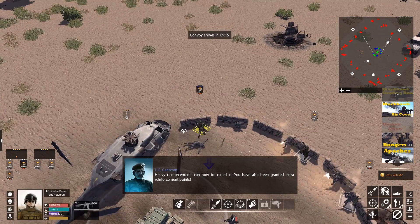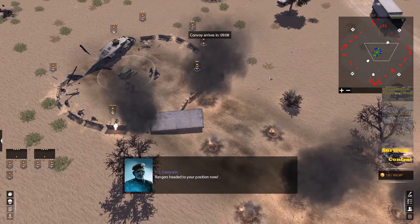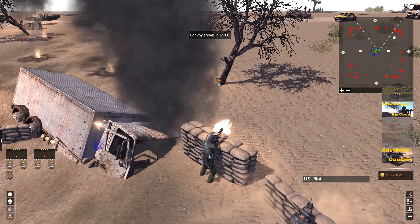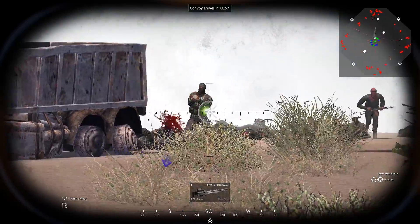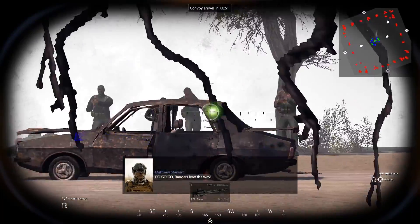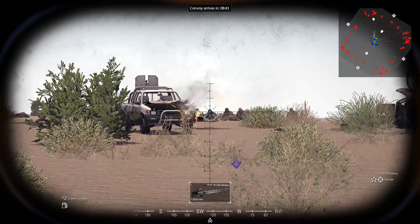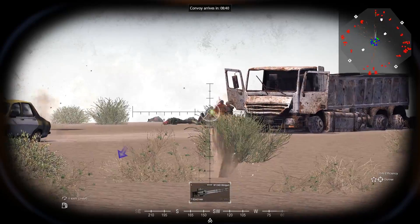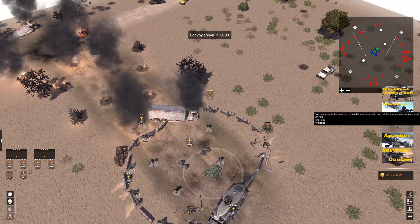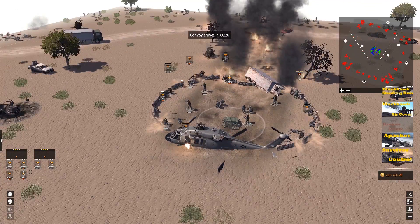Heavy reinforcements can now be called in. Let's get Rangers then. Look at that gun — we pulled one of the miniguns off and we're firing from here. We can call in Apaches, air cover, or Broken Arrow. Let's save up for Broken Arrow. We're at 210. If I call something else right now we might not be able to get it. Let's get the Rangers on the wall though — some of these guys are medics, but can't heal anybody up.